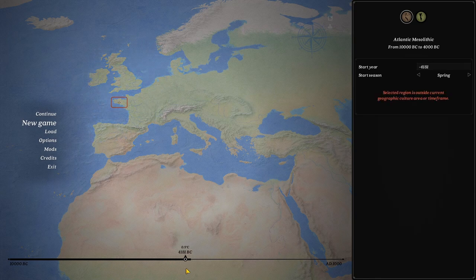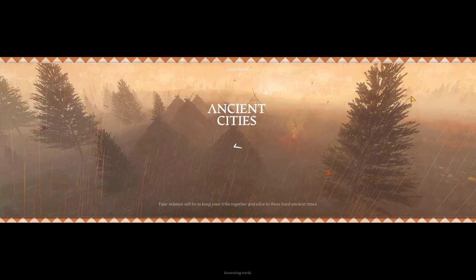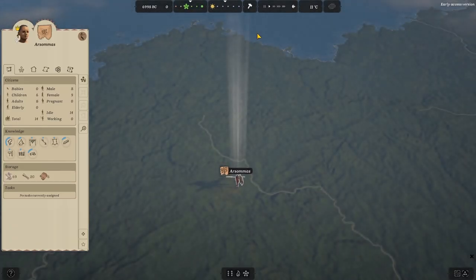I want to start in the middle or as close as possible to the Neolithic as you can, but let's start at 7000 BC. Then for the season, let's start in spring - you can also decide which month you want to start in. And of course, like I mentioned, you can pick where you want to start. I usually go in France, but you can go anywhere. So let's start the tribe.